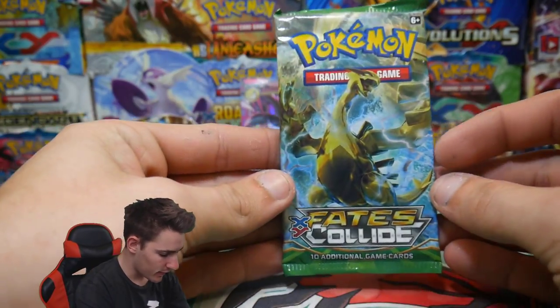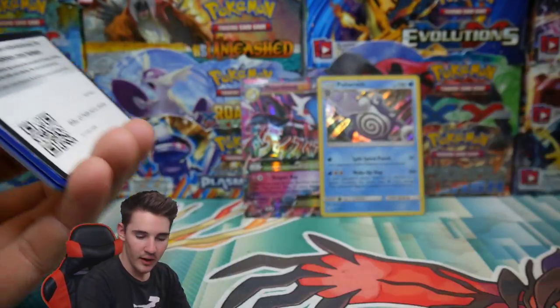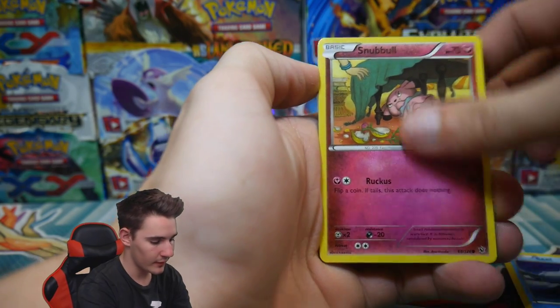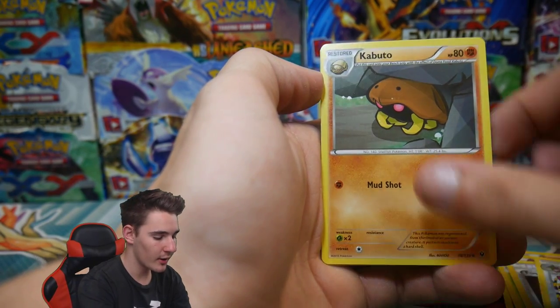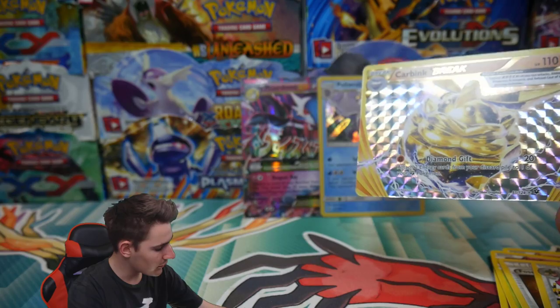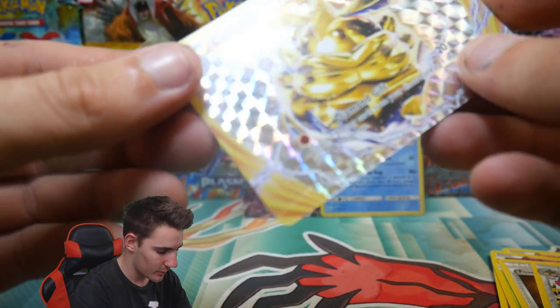Then we have our last pack, which is a Fates Collide. Alrighty guys, we have the chance at pulling the Umbreon EX Full Art. There's a code. Why is that upside down? We have an upside down reverse holo — a Snubbull, Fennekin, a Jigglypuff, Snivy, a Fossil Excavation Kit, Wormadam, a Kabuto, and a Carving Break. That was upside down — that's why it was upside down, because it was a good card. Then we have a Bronzong Regular Rare. A Carving Break — okay, that was a bit unexpected. I was hoping for that Umbreon EX.